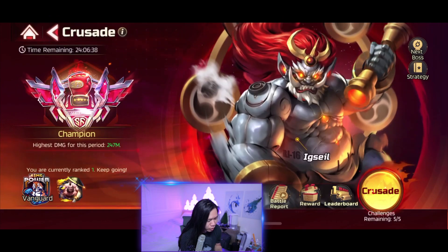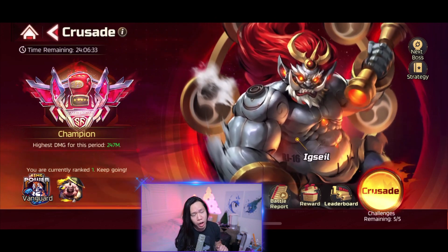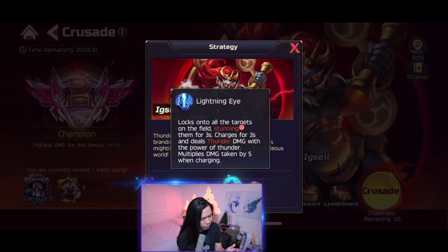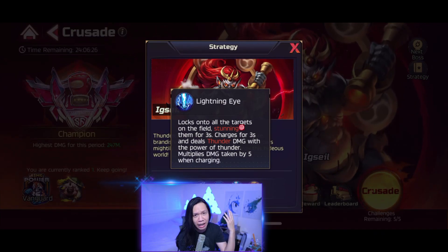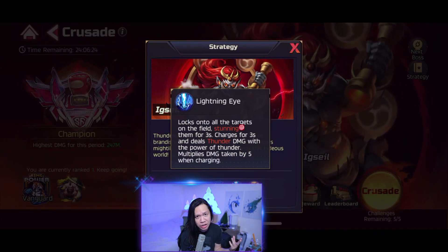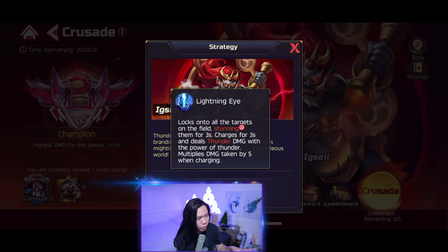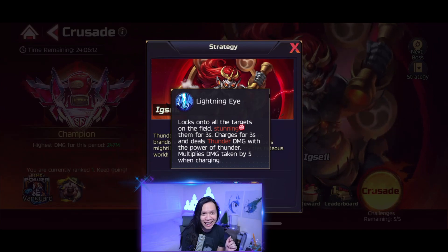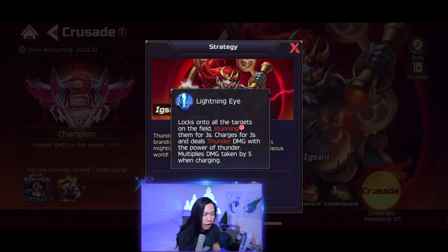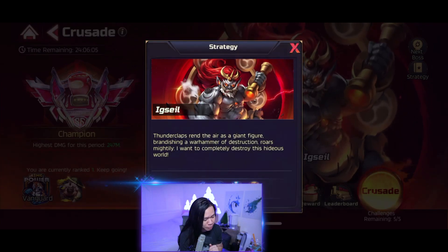For the Axial boss fight, Axial has one special thing that no other boss has — a skill called the Lightning Eye. When the Lightning Eye happens, his forehead flashes, and when it flashes, he takes 5 times more damage. After he flashes, he stuns everyone. So you need to get your hardest hitting one-shot character and hit him while his eye is flashing. The only character I can think of that would do that is Guile.